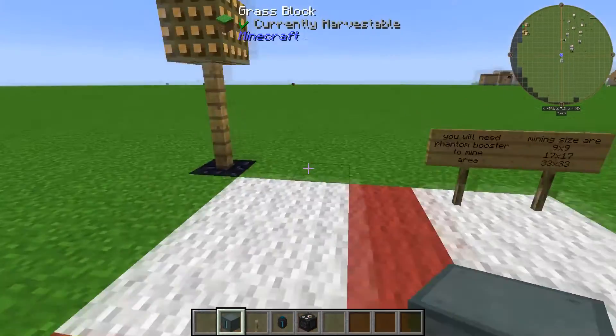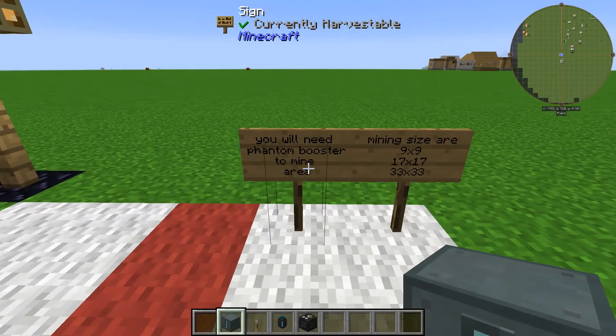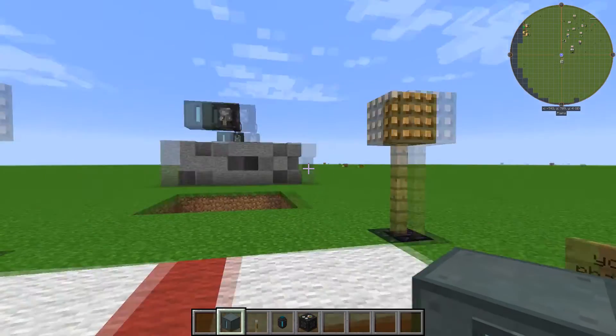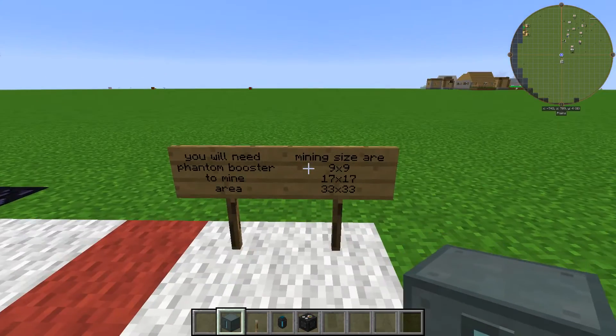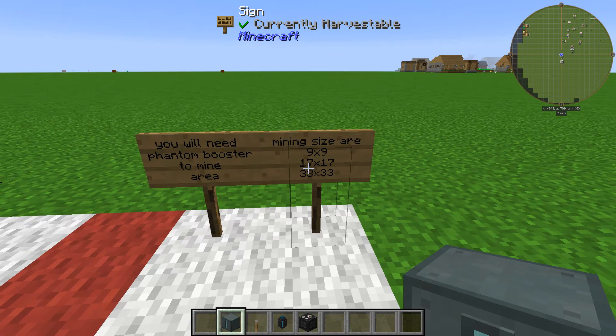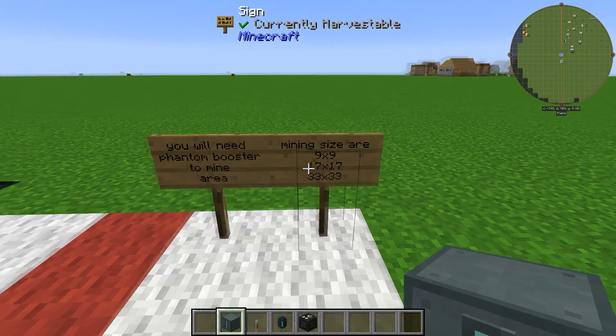Just to let you know, you will need a Phantom Booster to mine an area, and each time you want to expand you'll need an extra one to stack them on top of each other — the bigger the area, the more Phantom Boosters you need. The default mining size is 5x5, then 9x9, 17x17, and finally 33x33.